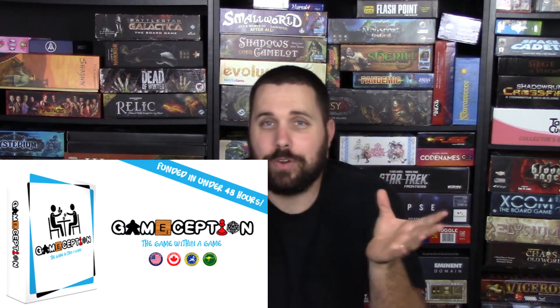Number seven is Cauldron: Bubble and Boil. You're a witch or warlock trying to brew the best potion in your coven to become the coven leader. To brew potions you need ingredients, which you can grow — though that takes time and resources — or you can use hexes to steal ingredients from other players who've already grown them. However, casting hexes has downsides that affect you later in the game, so you have to weigh wasting time growing everything versus stealing and dealing with those negative repercussions.